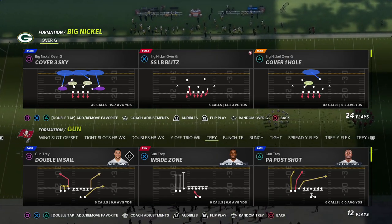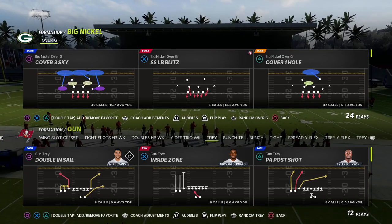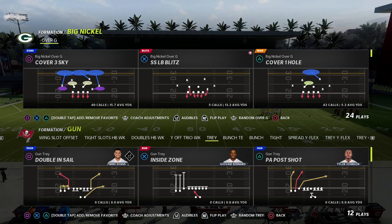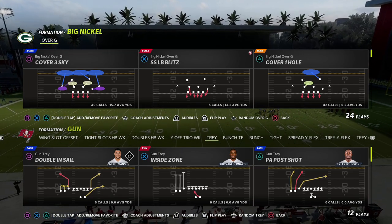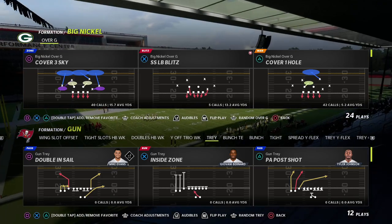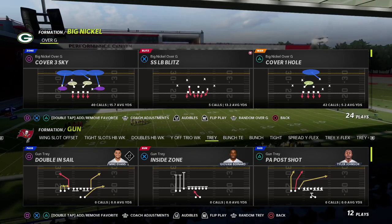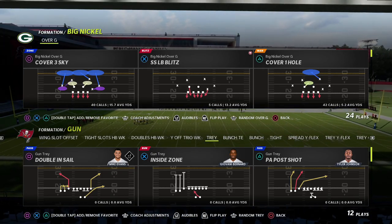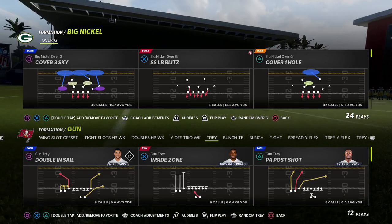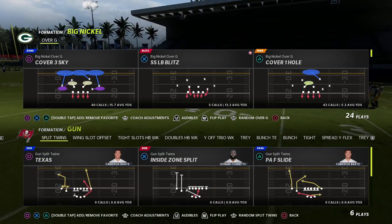In this video I've got a really fun breakdown for you today. We're going to be talking about how you can lock down any two-by-two spread offense in man coverage — whether it be gun doubles, gun spread, gun normal, Y off — all of those kinds of sets. We're going to have really good defense for them, and I'm really excited to break this down.